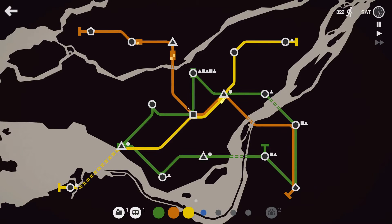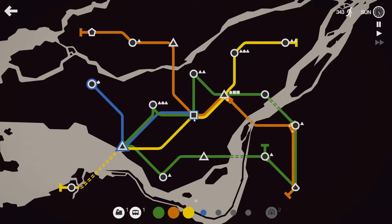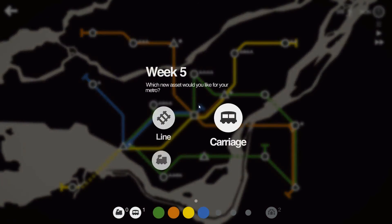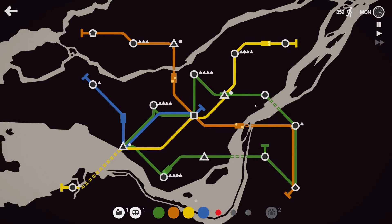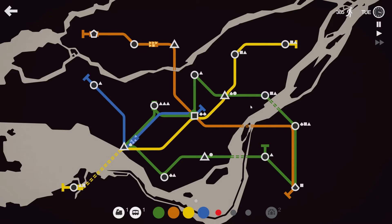I want to undo the triangle and make it only interchange on the square. New line: circle, triangle, square — I'm going to undo that. I'm going to go over another line again. I would actually think I'd like an interchange option here that I can put on this square, because it's the one where all of them meet. So I'm assuming it might get busy at one stage — maybe not.